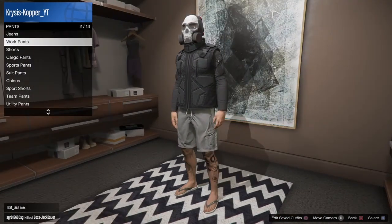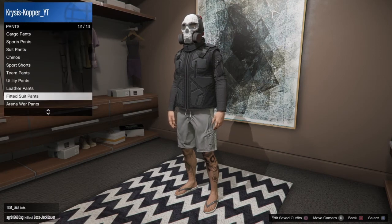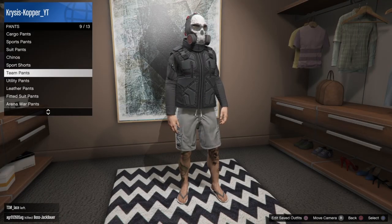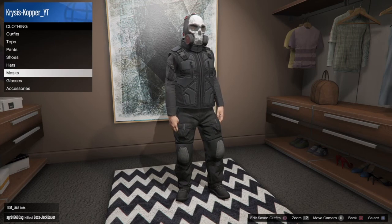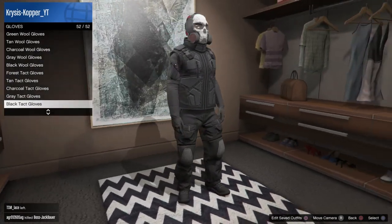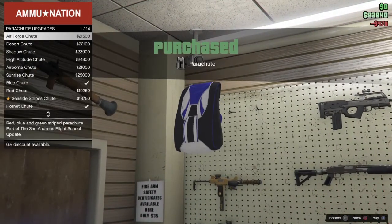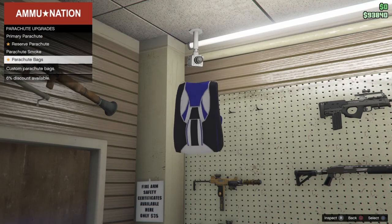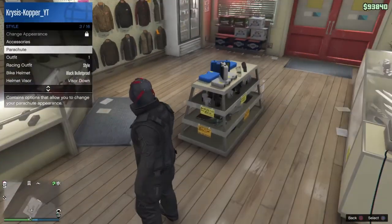Go down to pants — it's going to be the utility pants, the battle utility pants. Then put on some gloves; I'm going to be using black tack gloves with this one. Go to the gun shop or get into a helicopter and get yourself a repel shoot, which will make it look like you have a backpack. Make sure it is black.